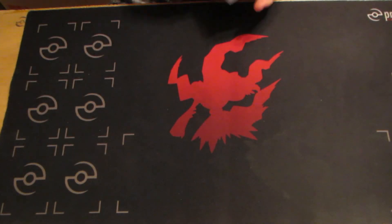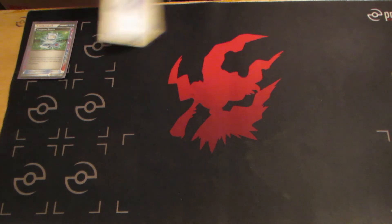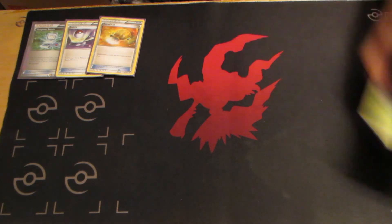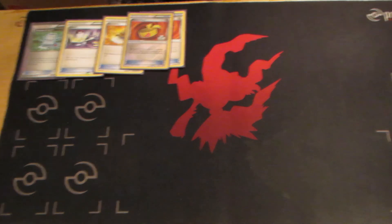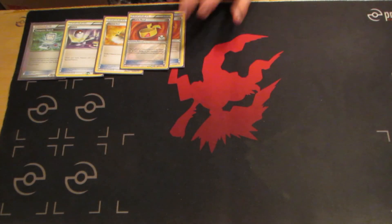For the items, we have the standard ACE SPEC in this format: Computer Search. Seems like everything runs Computer Search — just really good for consistency. One Switch, so if your opponent Lysandres Dusknoir you can switch it out of the active. Also helps if you have an Empoleon with 2 retreat that you can't retreat. One Sacred Ash, just to get back mostly your Empoleon line and your Dusknoir line — mostly Dusknoir line, because people will knock out those Dusknoirs repeatedly. This Pokemon has so many evolutions, it's important to be able to get back stuff. 2 Muscle Band to increase damage — most decks run 3 Muscle Band or 2 Muscle Band and 1 Silver Bangle, but I just went with 2 because that's all I could fit.